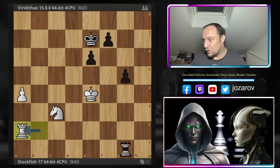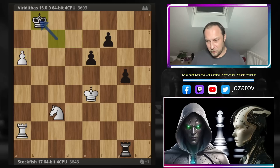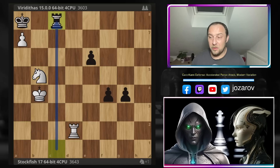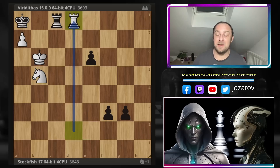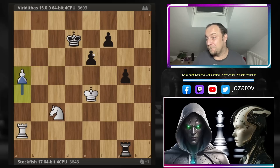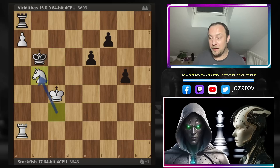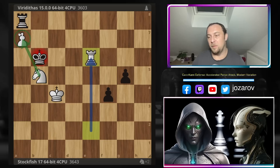Viriditas tried to get the king closer to the a-pawn but Stockfish continues with Ra2, Kd7, and pushes the pawn further. Even getting the king closer doesn't work — in a potential line, Kd4 then the king comes to c4, you include the knight and in one moment you could even get checkmated. Even Rd8 works for white with Nc7 being a spectacular checkmate. After a5, Viriditas didn't even try to bring the king closer — tried Rh1 instead. Stockfish pushes the pawn anyway, gets the king closer, and after Nb5, Viriditas resigned.